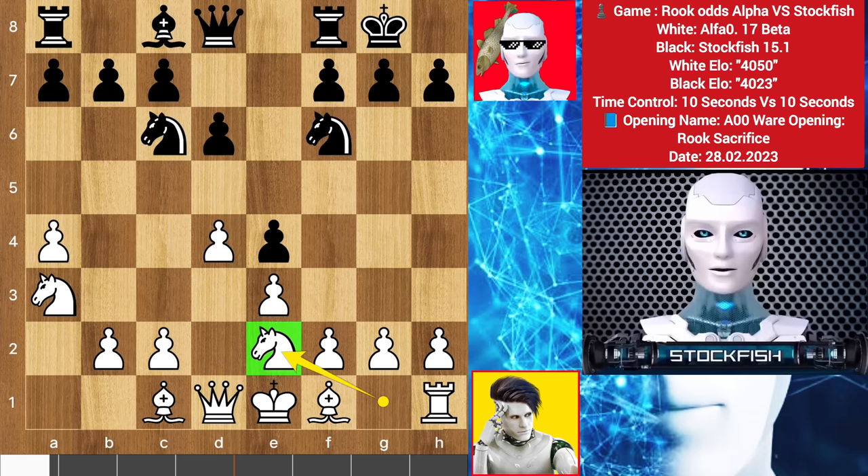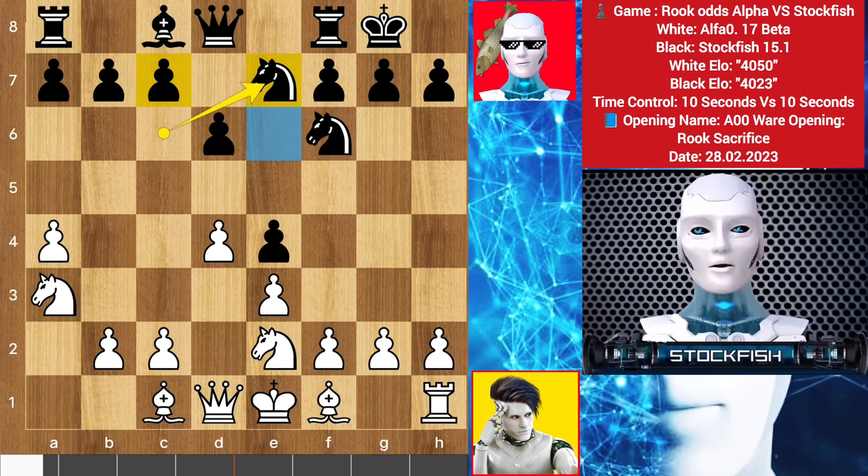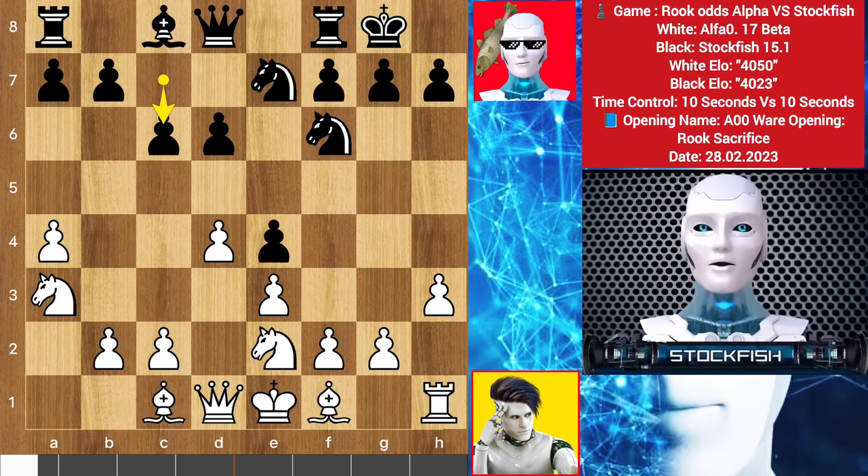Knight develops on e2, knight back to e7. I want to build my structure with the following moves: c6 and d5. H3, c6 by me, knight goes to f4. Alpha is playing well being down a rook, not wanting to open the position quickly.